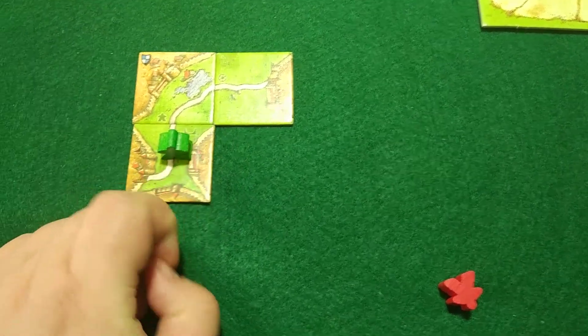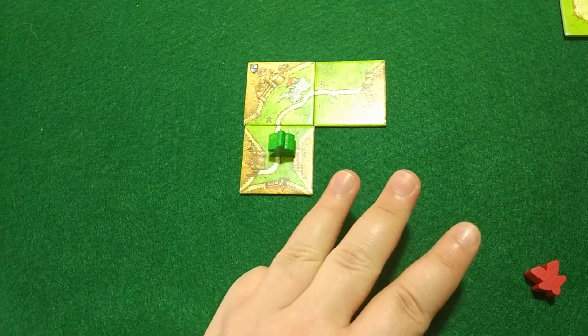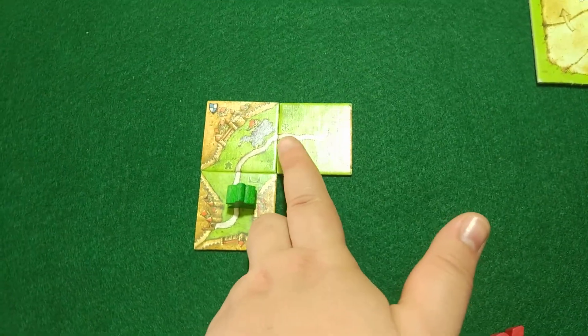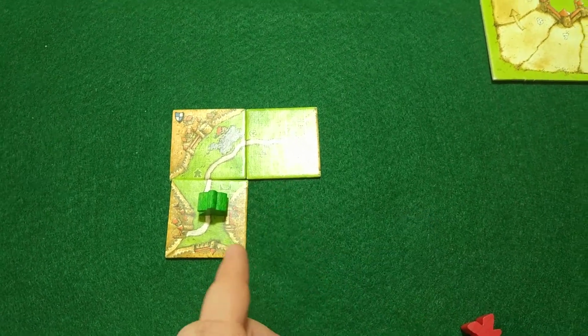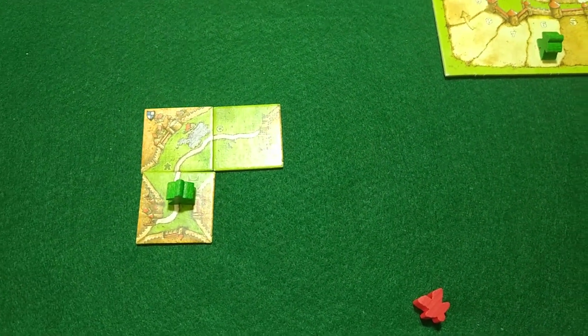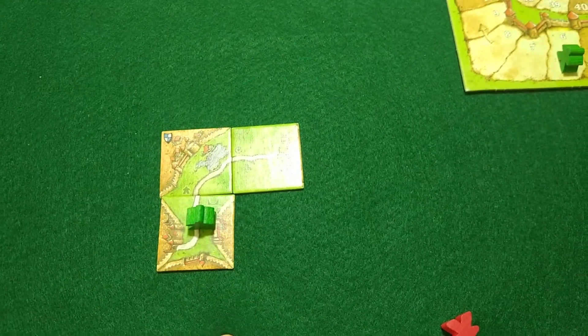One, two, three squares — normally we will receive three points, but because we have an Inn here, we will receive double: two, four, six — six points. As in my previous video, I would suggest placing it on the opponent only at the end of the game.